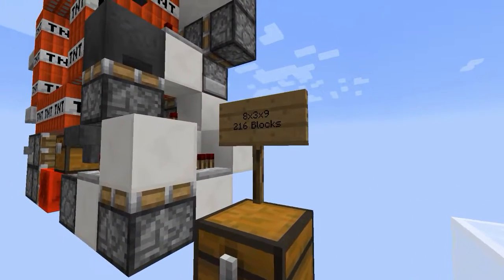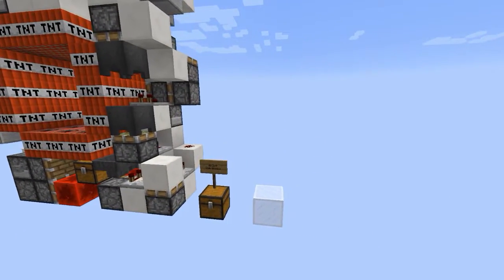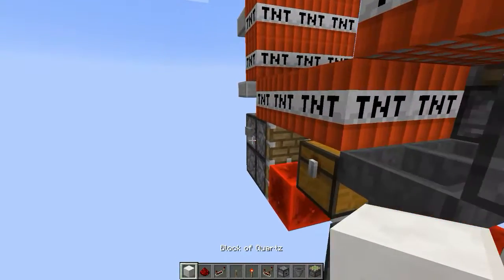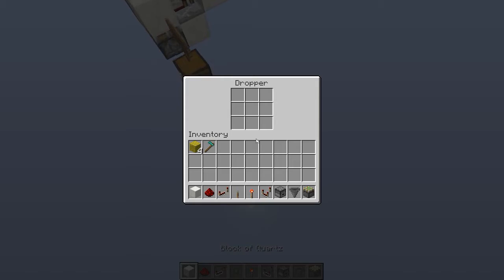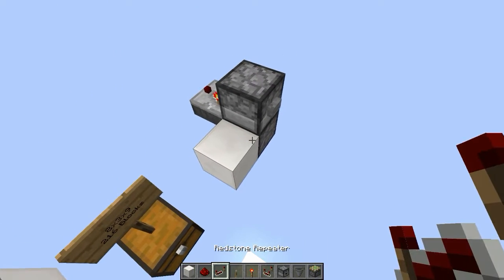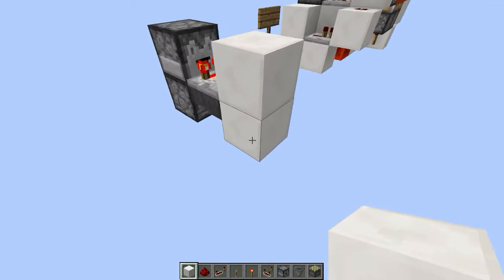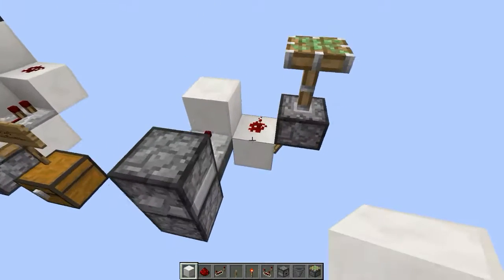The door has a volume of 8x3x9, so 216 blocks. To start, you want to build a T flip-flop right here with your button like that, and put an unstackable item in here. You can also input with a repeater from here or here, but the input should be around the length of a stone button. Then you go around like this, place a redstone torch right here, and that's the first piston.